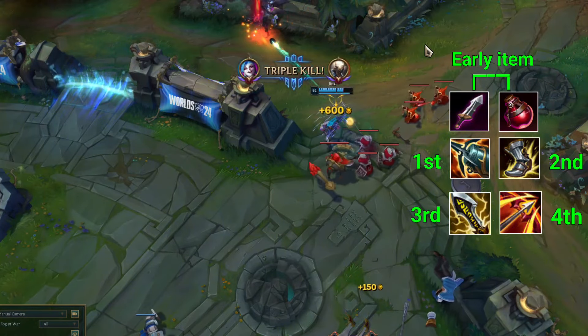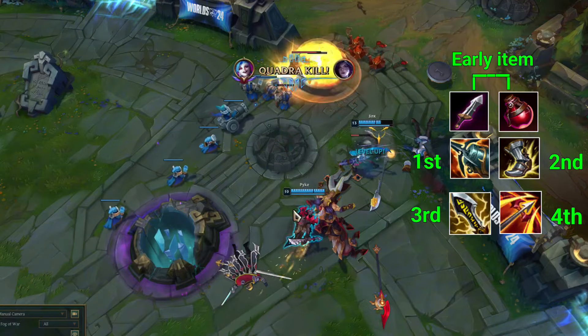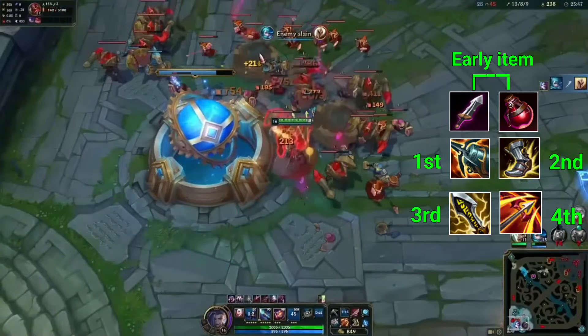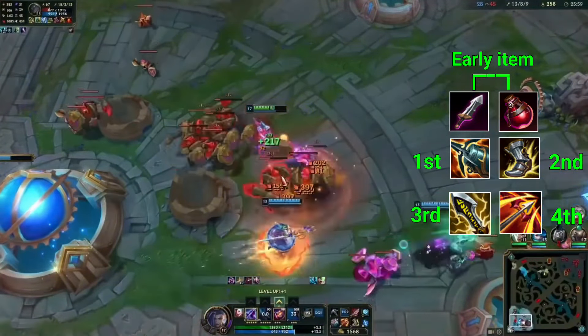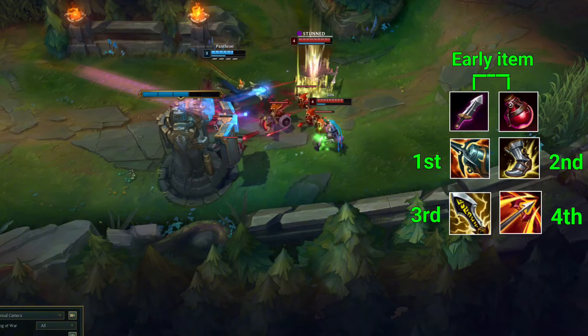Runaan's Hurricane is very useful to deal area damage when enemies are close to each other. There is one more situation where it can be even more useful: if your base is getting completely overrun by the enemy's minions, the area damage of Runaan's Hurricane can significantly help you to clear the minion wave faster. This might be a very rare situation, but it is good to be aware.